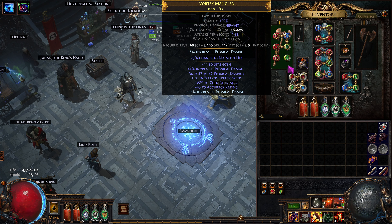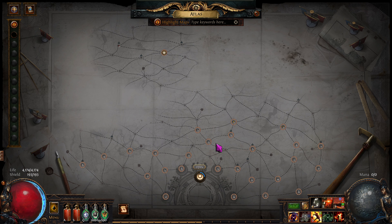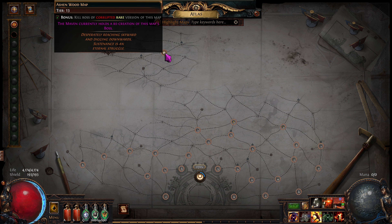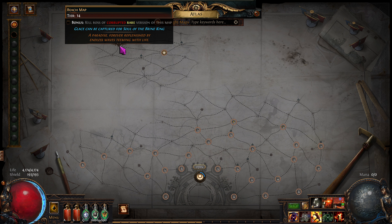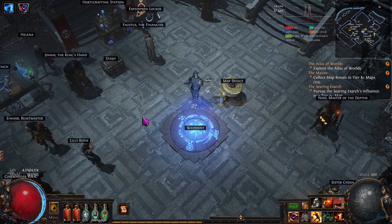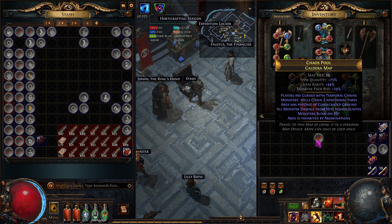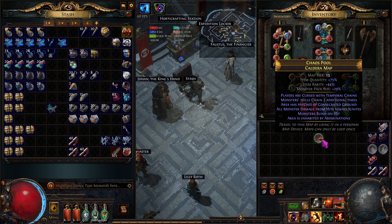Gear-wise, I think we're the same as the last episode. We've been rocking through the Atlas. I even went and got some tier 16 maps. Oh, I didn't complete it though — I didn't get the bonus completion. Let's go do a tier 16 map right here. Rare — we'll identify it. There aren't any mods that I care about. We have to complete the red ones as corrupted. Look at all those mods in there and I really don't care about any of them. None of them can kill me.